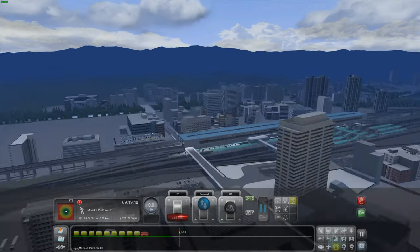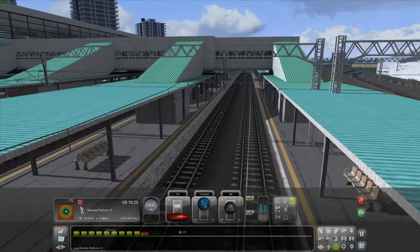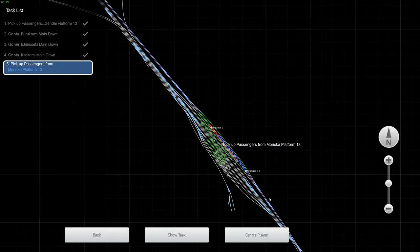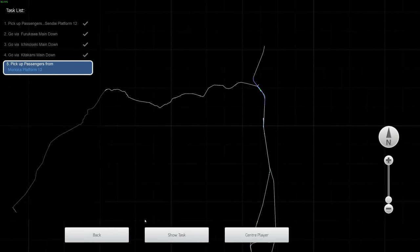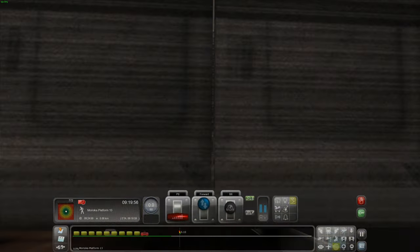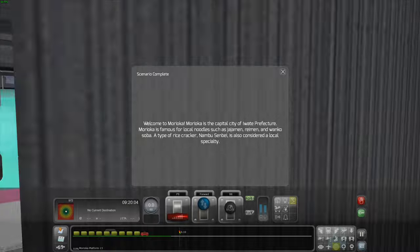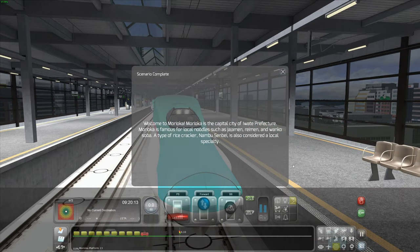Let's have a quick look around. The city does look quite detailed. The station itself has a lower bit as well for the Tohoku mainline, which is 48 kilometres long with 12 stations — I'll use this in another video looking at the slower route. The train station looks really well detailed. Welcome to Morioka! Morioka is the capital city of the Iwate Prefecture, famous for local noodles such as jajamen, ramen, and wanko soba. Nambu senbei is also considered a local specialty.